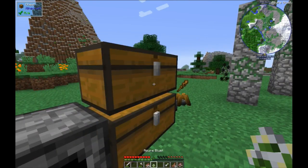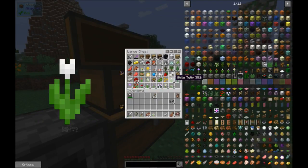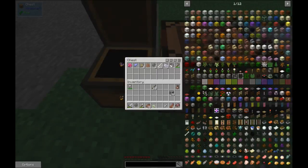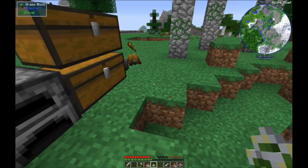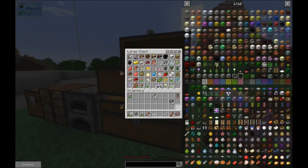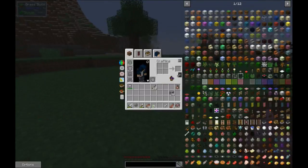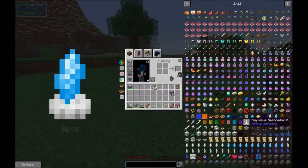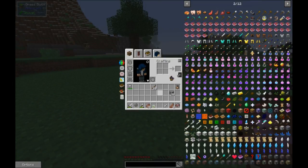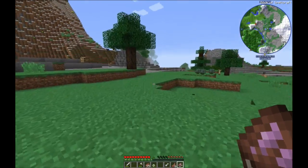Alright, I got our flower, and I picked up some others while I was out. I found some more white tulips - in case we need to make some more of that thingamajiggy again, but I don't think we're going to need to. Flint - do I have flint in here? Does flint have a recipe? Or do I have to just smack gravel? No flint recipes. So let's go find some gravel.